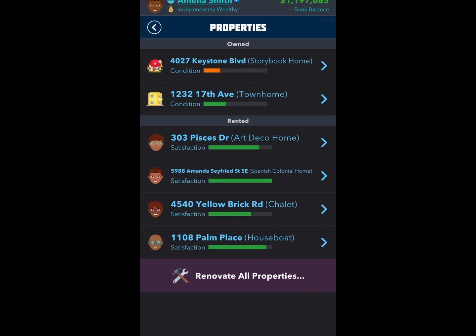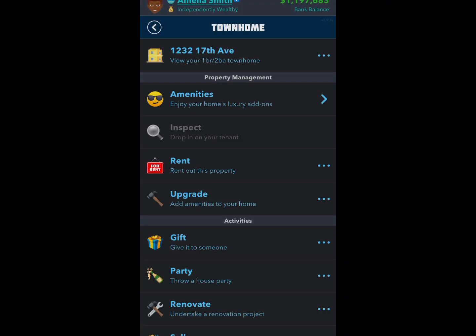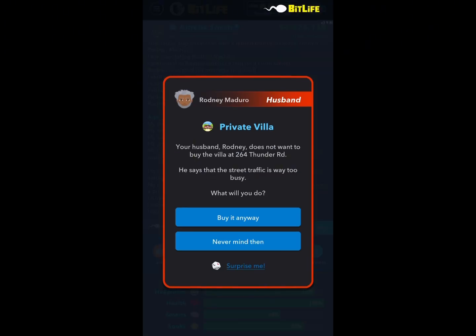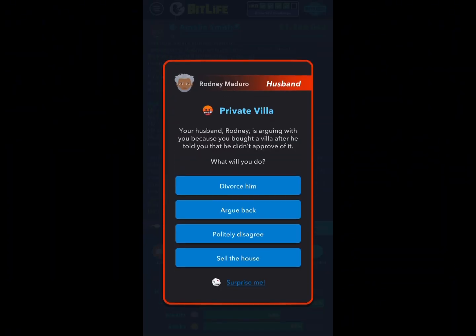We still have at least one more house to go in and do things on. I was going to say we might be coming up to the villa — and here we are. So I went ahead and skipped a little bit. Here's the private villa that I went ahead and bought. As you can see, it was expensive.